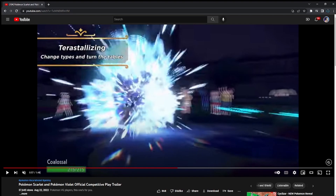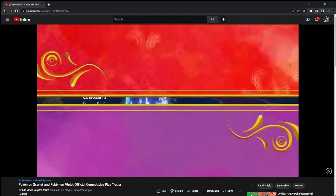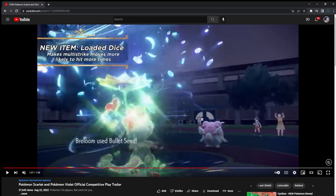The other example you'll see later in the video is Tyranitar, which is typically 4x weak to Fighting. However, it Terastalizes to a Ghost-type, thus making it immune to the Fighting move that would typically one-hit KO it. In addition, they did introduce a new move for Terastallized Pokémon, but we'll get to that a little later because the next thing they introduce is another new item shown with Breloom. This new item is called Loaded Dice.